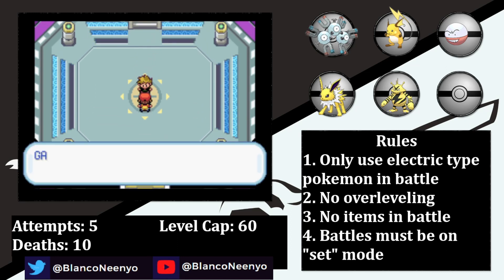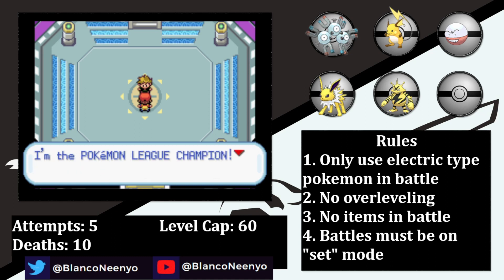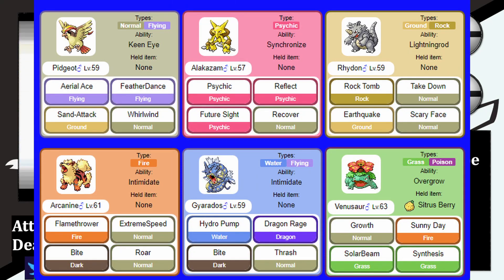With Lance now defeated, there's only one person standing in our way — our rival. Throughout this run, he's been a bit of a punching bag for the team. The constant defeat and subsequent ridicule has pushed him to the brink. This time around he has a Rhydon that knows Earthquake, and while it does absolutely nothing, having the Lightning Rod ability makes it feel like a slap in the face.